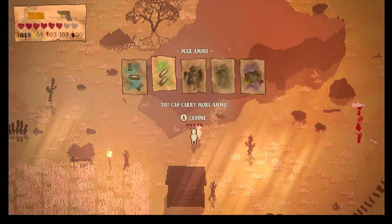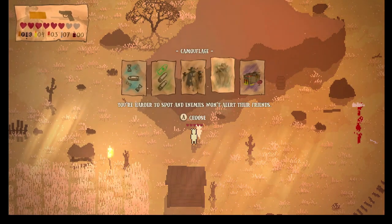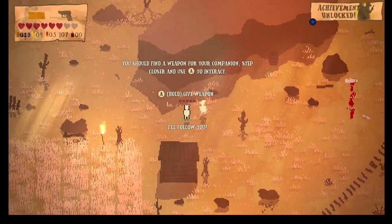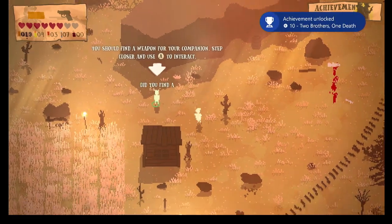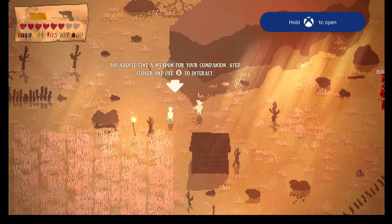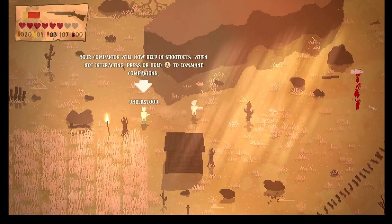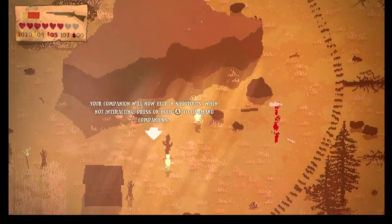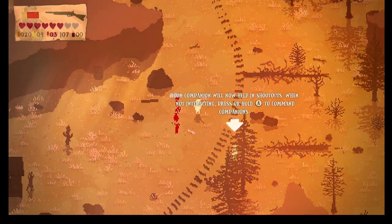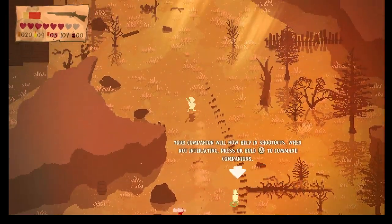Slow enemy bullets, max ammo, companion — they fight on your side. Interesting. Let's try the companion. I got an achievement for that. Did you find a gun for me?